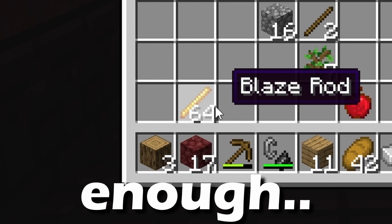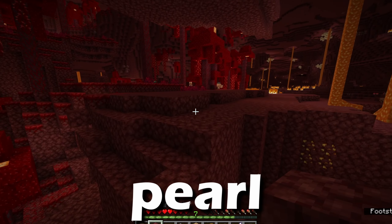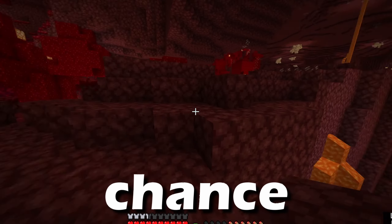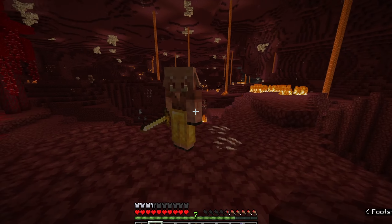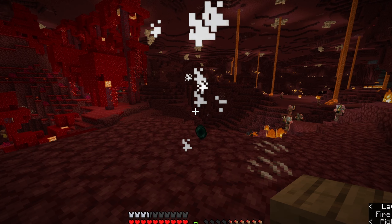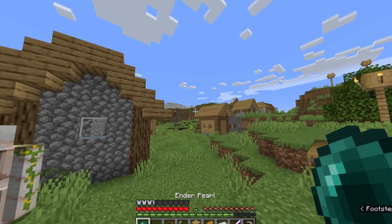Then after that you need to make eyes of ender. By combining blaze rods and an ender pearl you get the eye of ender. Therefore we need to get an ender pearl, so we just got to kill a pigling, because piglings have a chance to drop an ender pearl — there's the slim chance of 0.002% that they can drop one. Holy sh** guys, we're so lucky! Now when we got the right amount of eyes of ender, it's time to head towards the end.